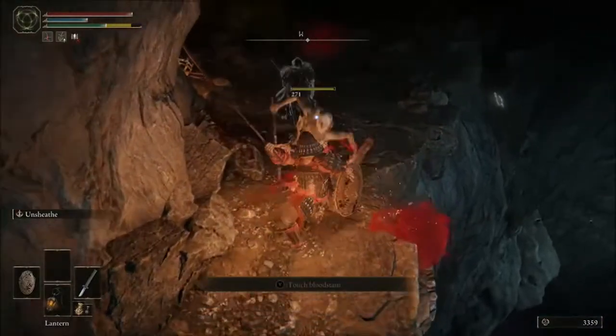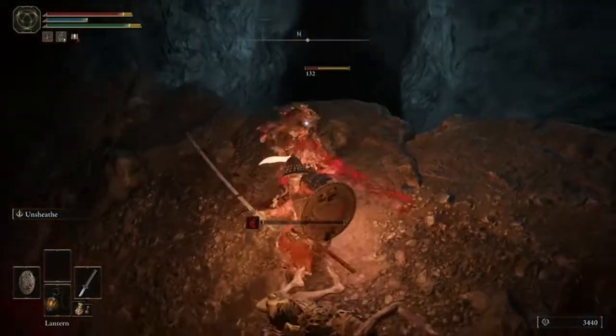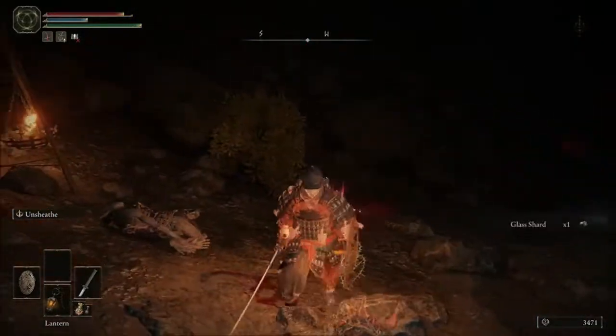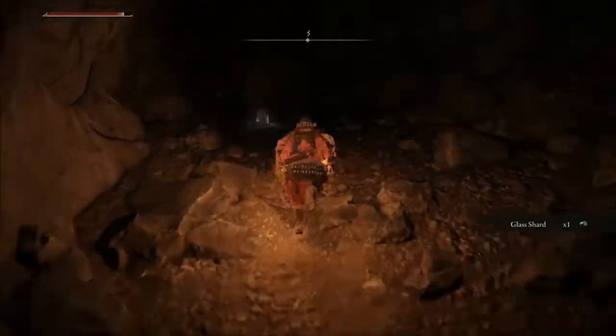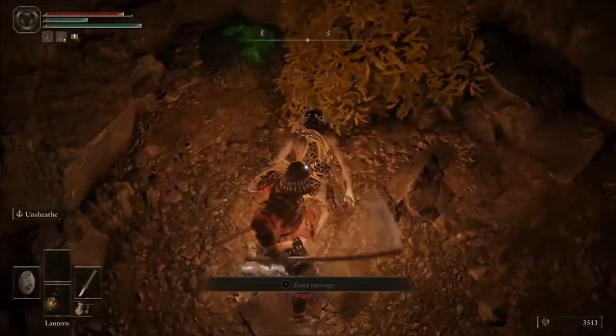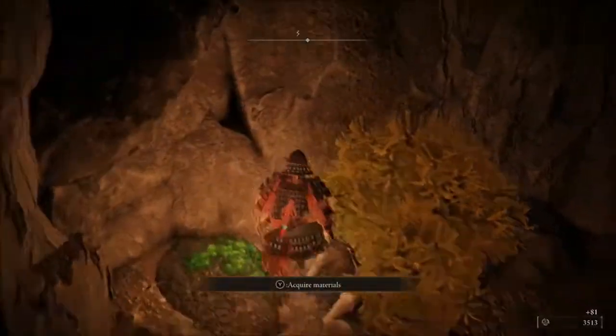For the most part, the enemies in this cave are not going to be that bad. A lot of them — we've fought these trolls before, you guys will remember those. Whenever you fight those two, you do want to go up on the left hand side. From here you'll have another enemy, and if you have the Assassin's Crimson Dagger, you can punish for health.